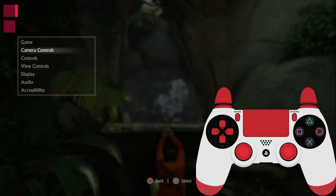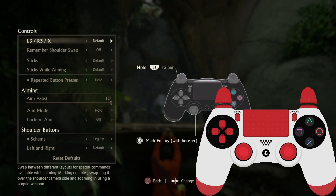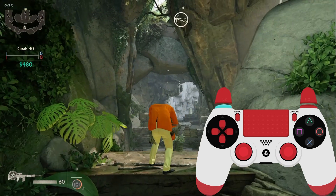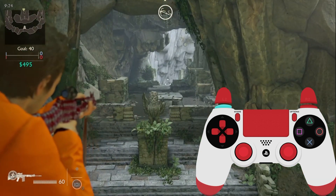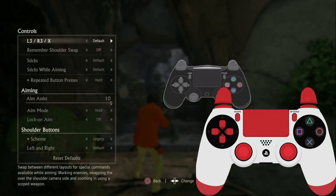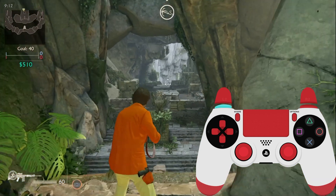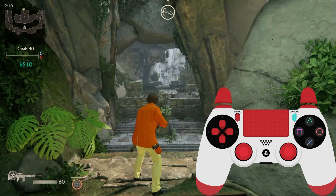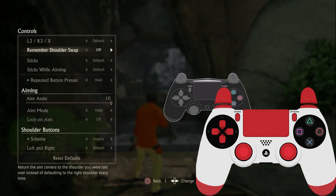The next part is Controls. The first option lets you change L3, R3, and X button assignments. The second important option is Remember Shoulder Swap. When it's off by default, if you aim and press X you can change the shoulder, but when you release your aim it goes back to the left. If you turn it on, your shoulder swap will stay in the new position.